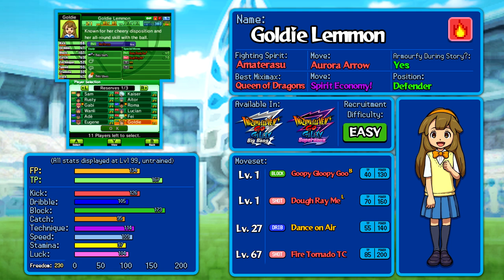She's got the fighting spirit Amaterasu that you can armify during the story, and you could Miximax her with Queen of Dragons in the postgame if you want. She also just immediately has access to a long shot in Do Re Mi, still 160 power to score from anywhere. Given that Goldie Lemon is probably going to be one of the most widely chosen options, I do still want to mention her negatives. She's nearly a 10 out of 10 player, but she has had some nerfs compared to Chrono Stones — her moves are now, across the board, more expensive to use, though she has so much TP it doesn't matter that much, especially when you can use them while armified. It does matter at low levels, though.